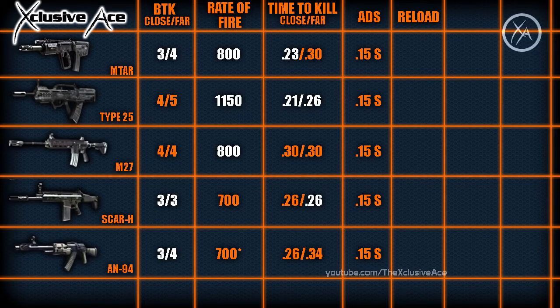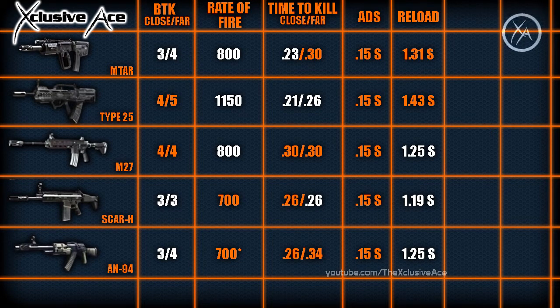Now let's move on to reload time. This is without the Fast Mag attachment and is the time it takes to reload with reload cancelling — so this is the fastest possible reload time for each gun, not the full animation. Reload cancelling allows you to use your weapon faster after reloading, and this time is measured from a non-empty magazine since that's the most common scenario. The fastest reloading full-auto assault rifles are the SCAR-H, the M27, and the AN-94, while the slowest is the Type 25.